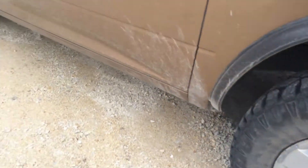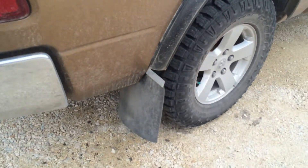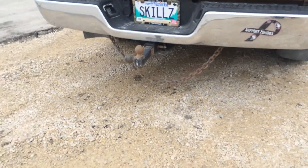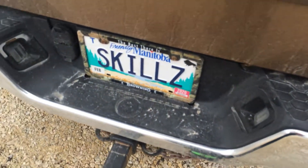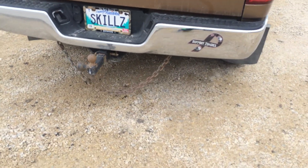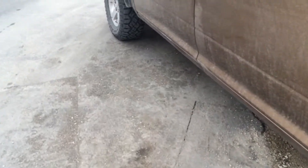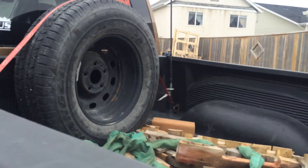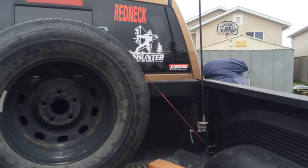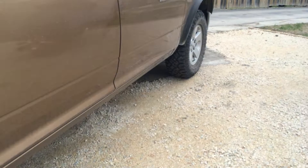I made my own mud flaps in the back and I'm going to use the same material to make them for the front. I also have a chain — just like to keep it PG. I've done a high-flow cat-back Flowmaster. It's an unfinished exhaust system — I've got factory headers, Flowmaster cats, and the pipe is ending right about there.